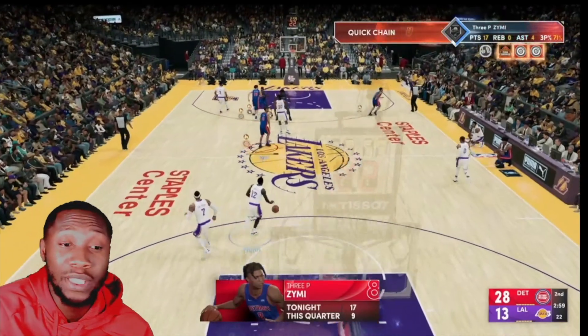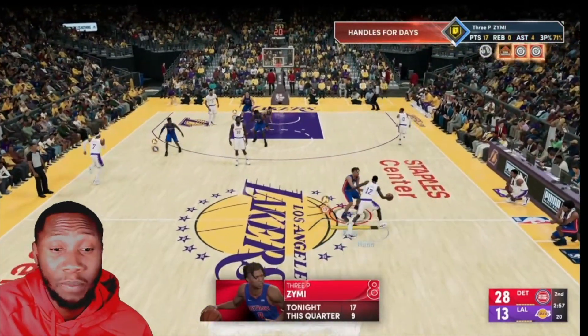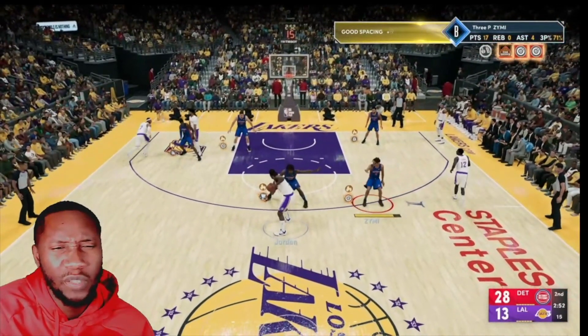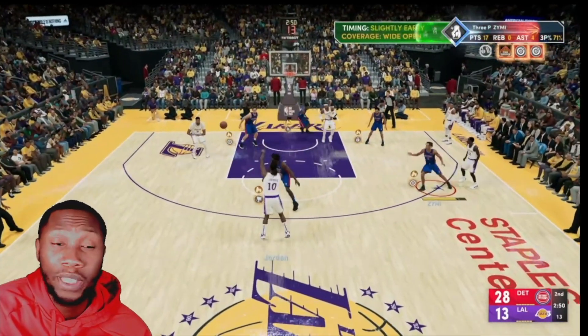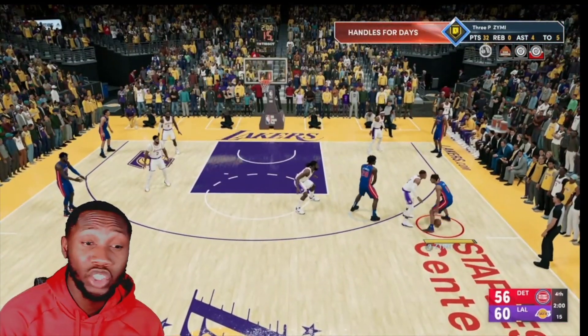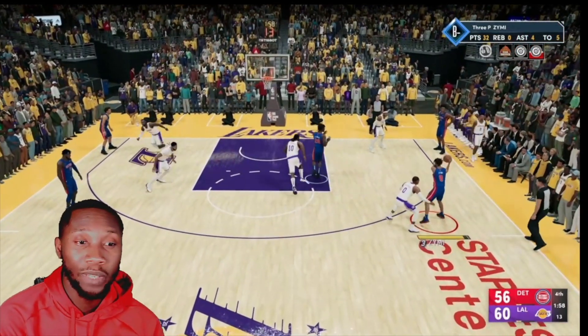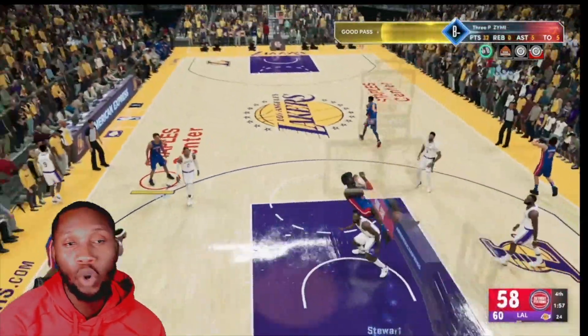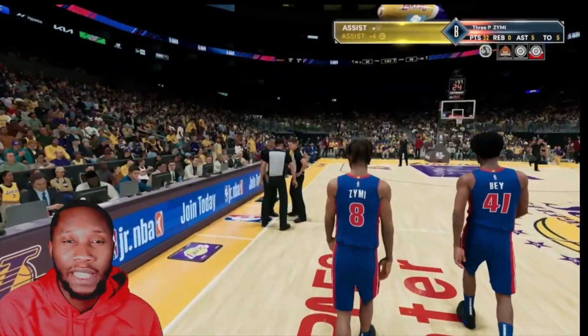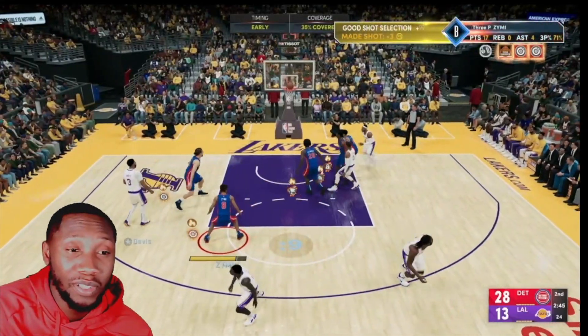I'm shooting 71% from the three-point line. I got 17 points and ended up having like 40 or 50 points in this game. It's a real easy way to shoot — they're going to leave you wide open. And if they come up and play good defense, if they step up and cut your shot off, somebody's going to be wide open cutting to the paint. Just kick it to them — that's how you work on your assists and your playmaking badges. Just kick the ball out for an easy layup.